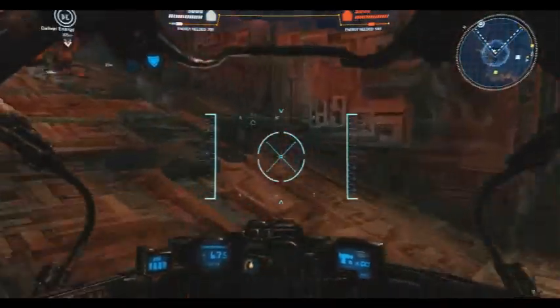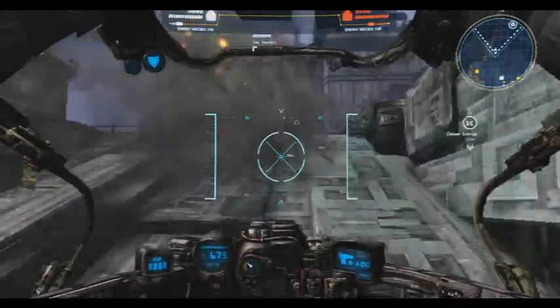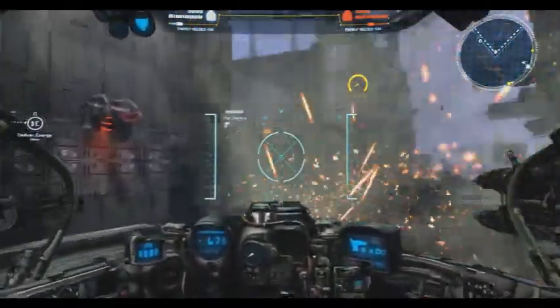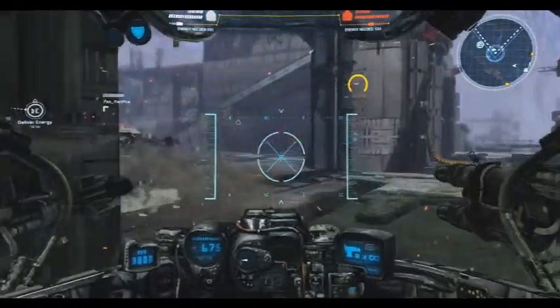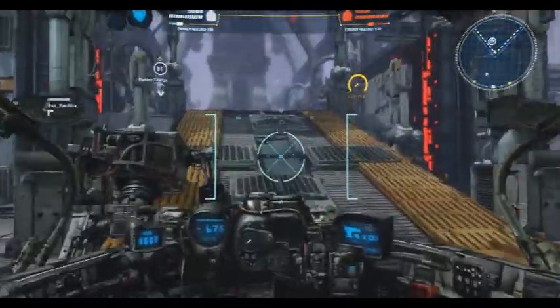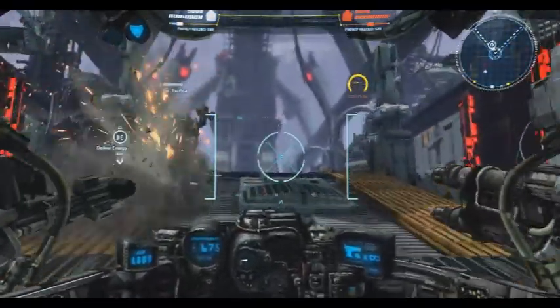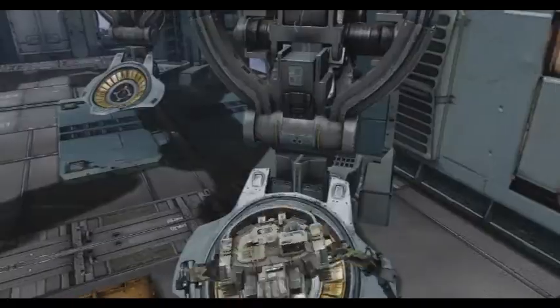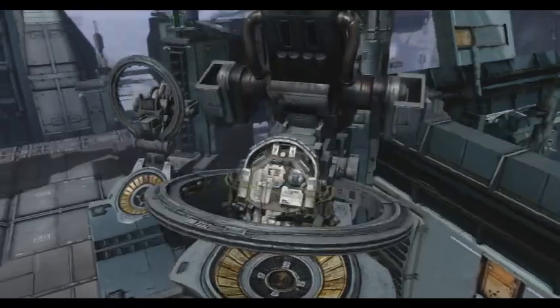We've got a full tank of energy — a couple of them, 200 total. You can leave any time to go upload it. You need 800 initially to launch your vessel. Each map can hold 200, maybe more if they get upgraded — I'm not sure. I haven't looked at all the upgrades yet.